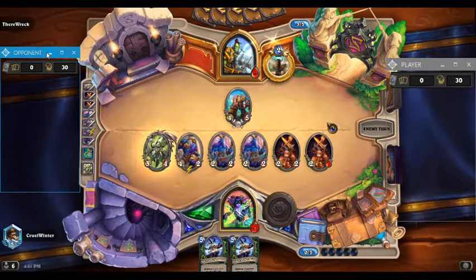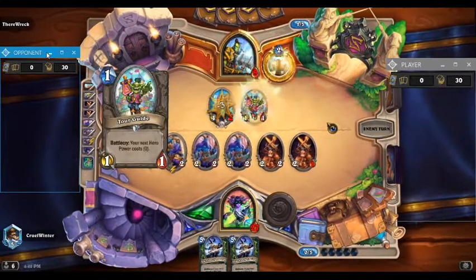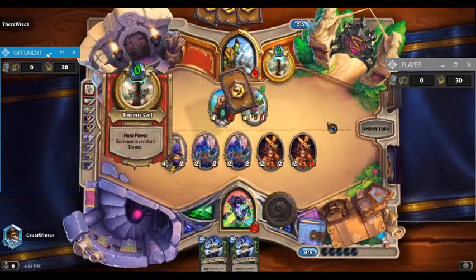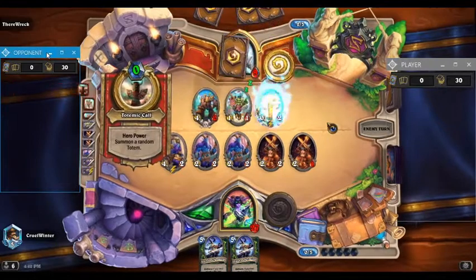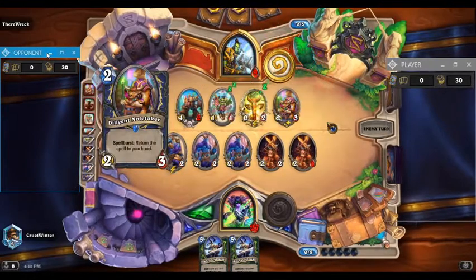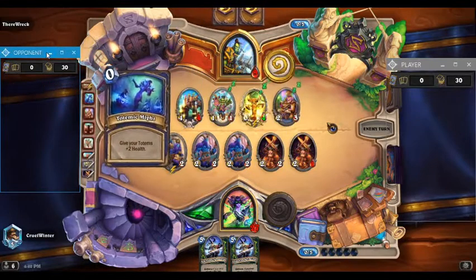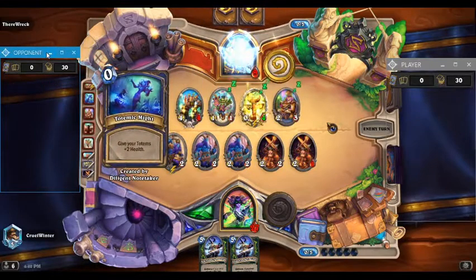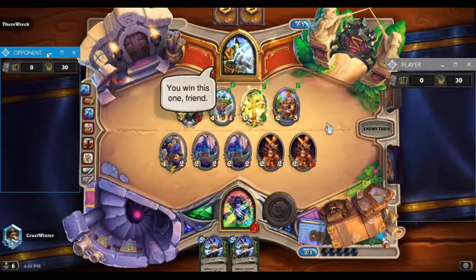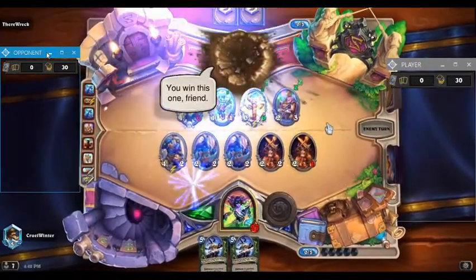We did a pretty good aggressive curve. This deck is just good — I really think if you want to play some Demon Hunter, this is a good deck to play with. He Hero Powers again with the Tour Guide and gets a Diliger No-Taker and buffs his Totems, but guys, it's not going to matter. We are way too far ahead on board — we are very aggressive. So as he finishes up his turn, thank you guys for watching. Subscribe and I'll see you in the next one. Take it easy.